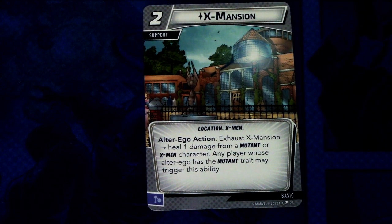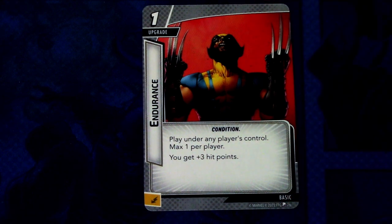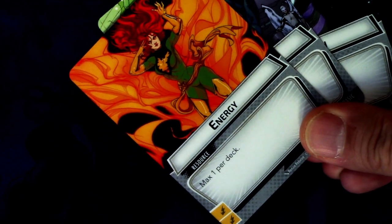We also have the X-Mansion — a two-cost support, Location, X-Men trait. Alter Ego action: exhaust the X-Mansion to heal one damage from a mutant or X-Men character. Any player whose alter ego has the mutant trait may trigger this ability. I think this was in the Shadowcat pre-built deck in the Mutant Genesis box. Then we have Endurance — basically a reprint with new art, three copies. You get plus three hit points, play under any player's control, maximum one per player. And finally the new art basic resource cards: Energy, Genius, and Strength. That is the pre-built Storm deck.